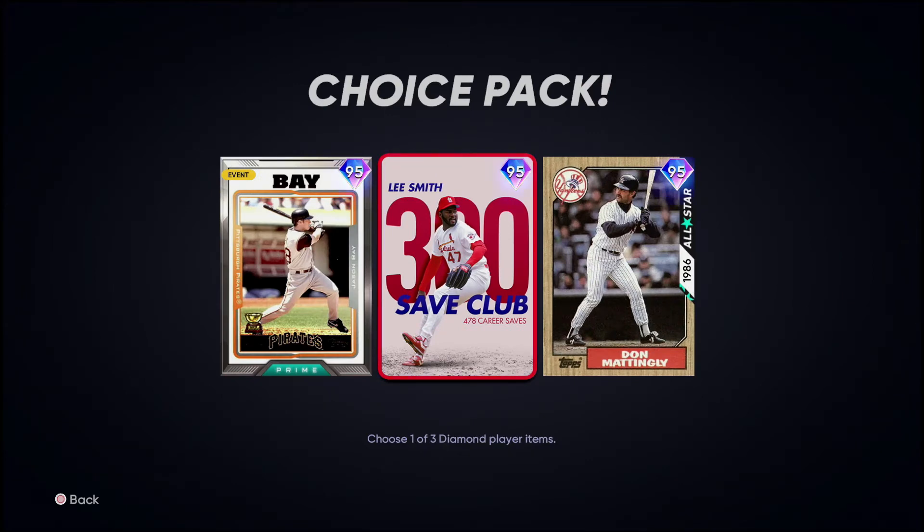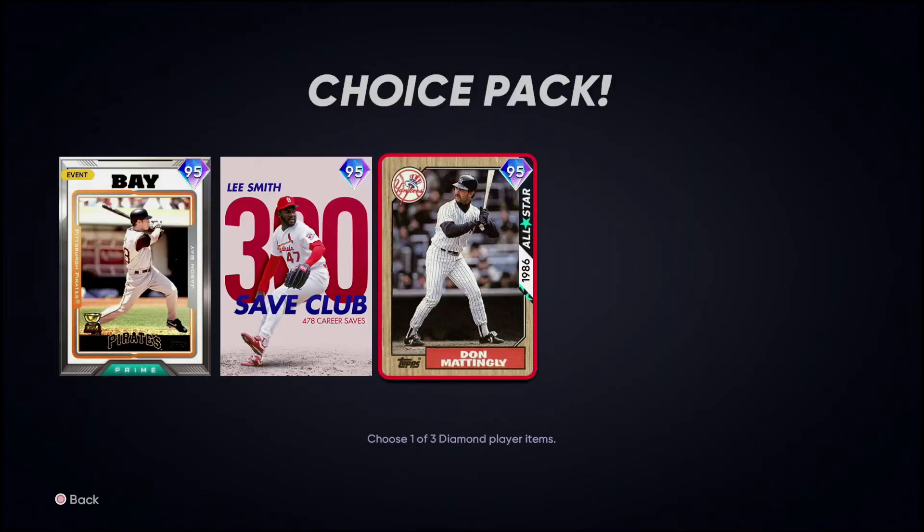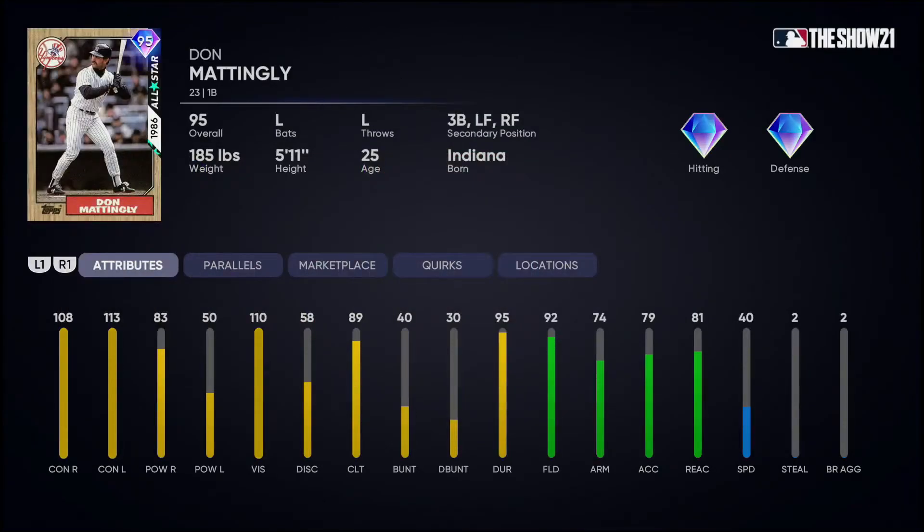This next card is who I will be picking — Lee Smith, 300 save club. The card art is insane, I love it. 101/122 per nines, 90 control, 97 velocity, 91 break. He's got the four seam, the slider, the cutter, the forkball. Really good control on the top three pitches and decent control on that forkball, pretty good break on everything — especially that slider. This card looks like a huge W and is definitely who I'll be picking in this program.